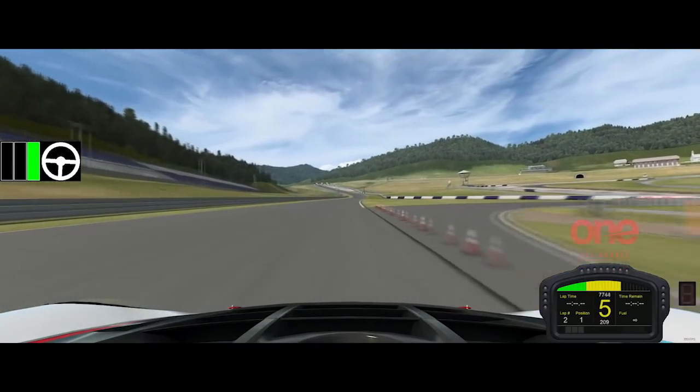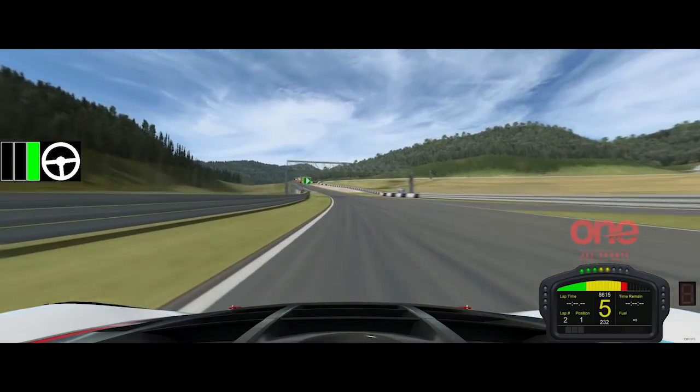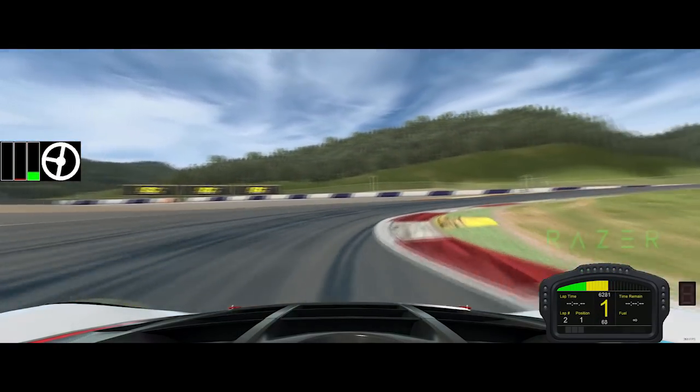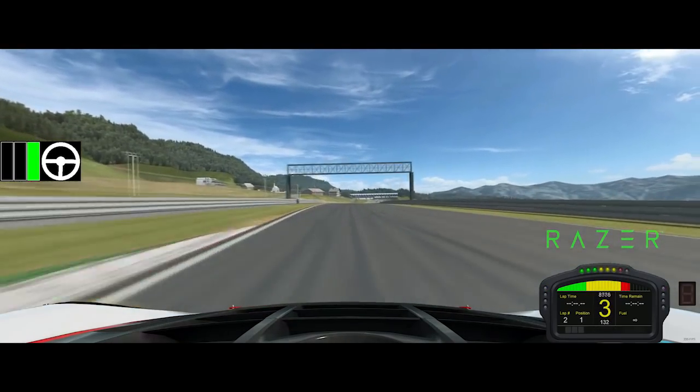Now heading up to the hairpin where gravity is pretty much going to help you a lot on the braking, so you can brake really late. 238km/h down to 2nd gear and into 1st — rotate the car with the use of the gears and there you go, a nice squirt of power on the exit with very little drama.